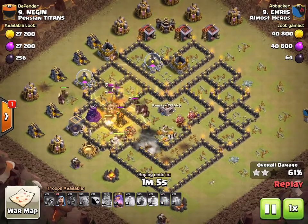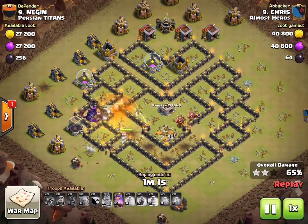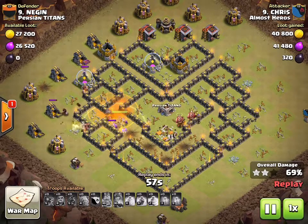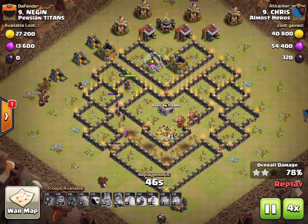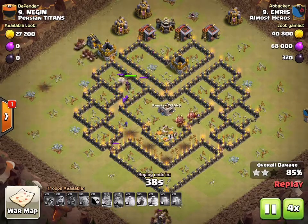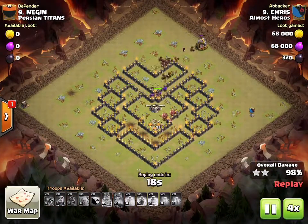He uses a poison on the skeletons, and the hogs will finish off the base — there's a ton of hogs left. He doesn't have much other cleanup troops besides the hogs and the queen, but that will get it done. Hogs are the best cleanup troop there is.